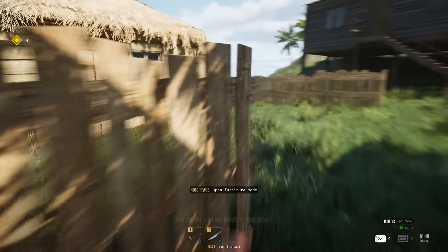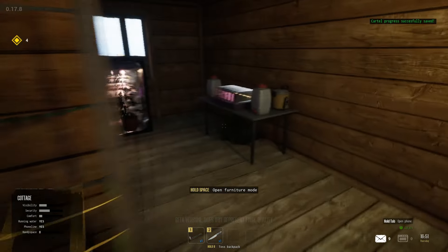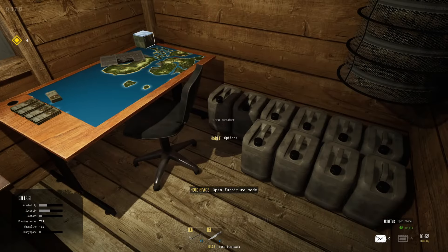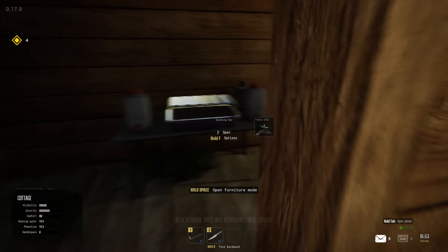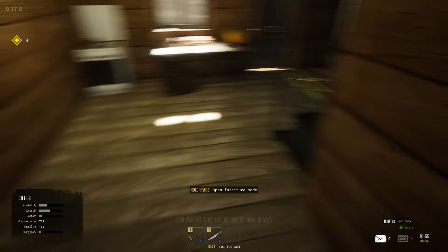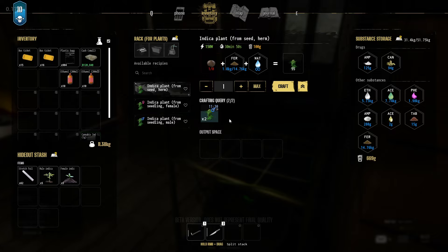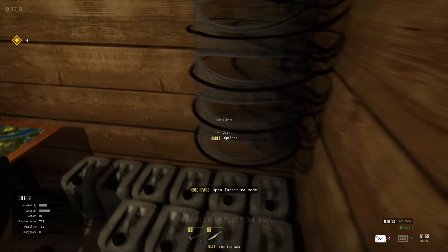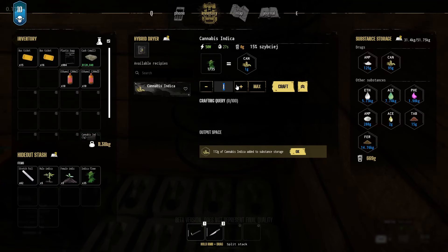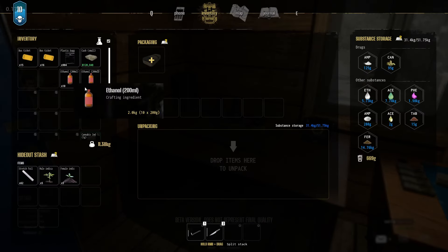I've got a knife and a crowbar. I'm hoping I don't need more. You've got nothing, you've got five grand, you've got one more thing to dry, you've got four female, and you're still growing two males. Oh, you've grown your thing. So we've got 35 craft. We need to unpack this.